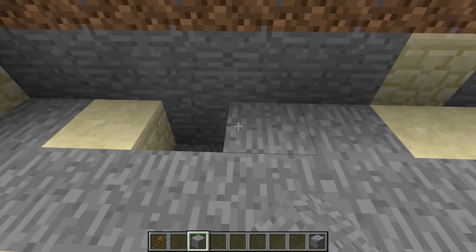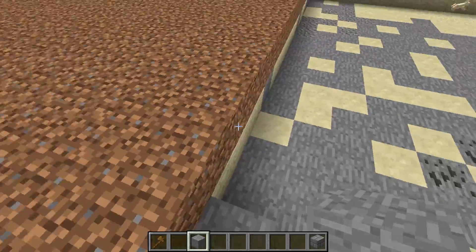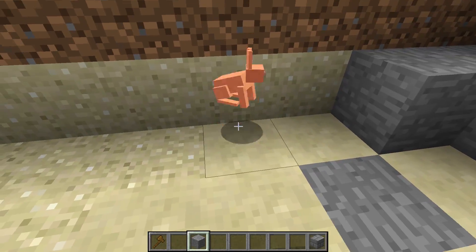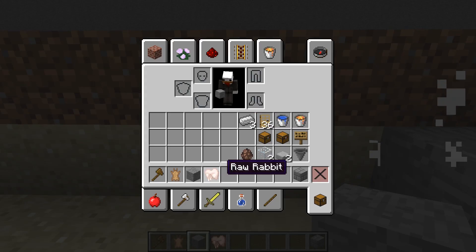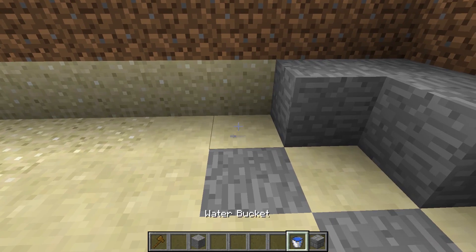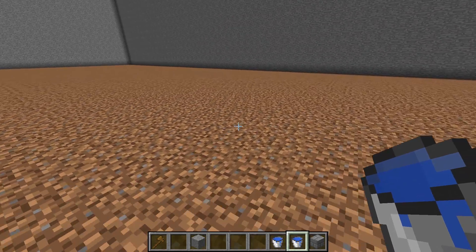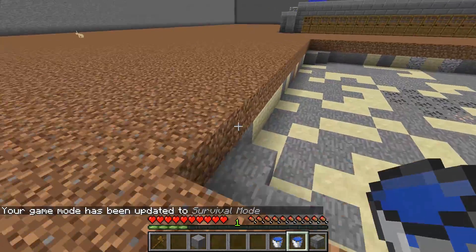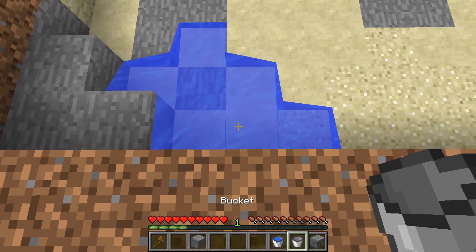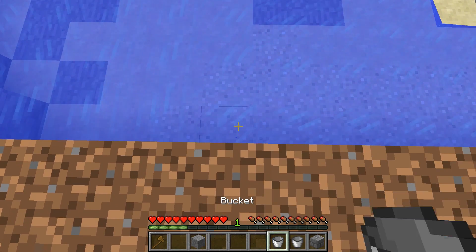First thing you're going to do is place three blocks down in the corners — any type of building block, whatever you want. Then take your buckets of water. If you're in survival mode, you're going to come up here, place a bucket here and a bucket on the third one. Two buckets creates a source right here, so you can pick that source up and just keep going.